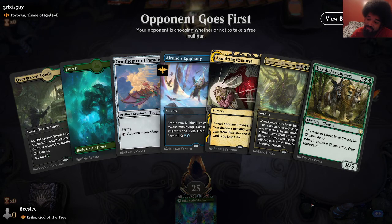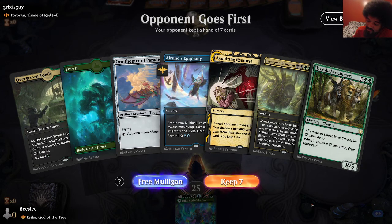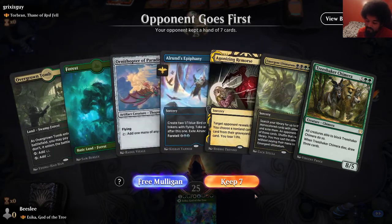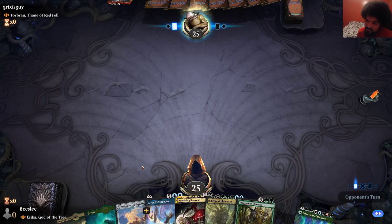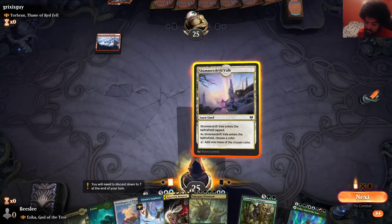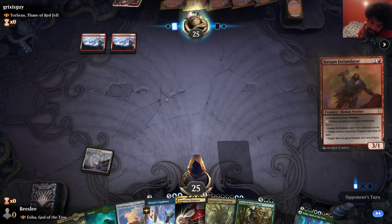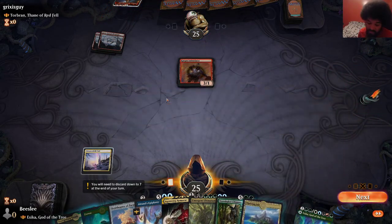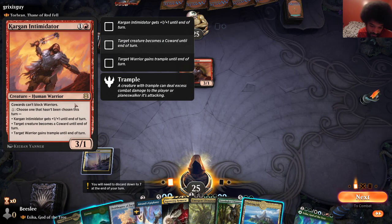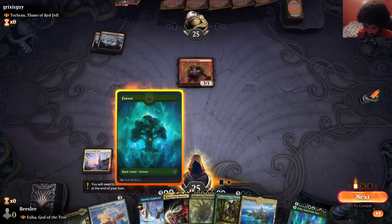It's such a disgusting card. I wonder if you mulligan for that every game — you're not super unlikely to hit it. It truly is on another level. And you would absolutely play it as your commander if you could. So we're against another extremely aggressive deck — this one's probably more aggressive than the last one. More aggressive, slightly less explosive. We're gonna play Ornithopter.